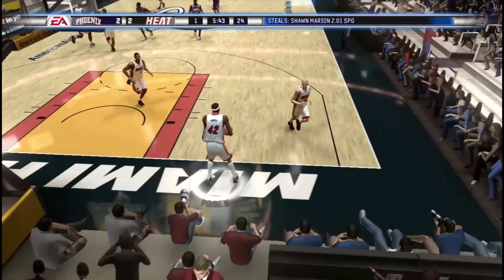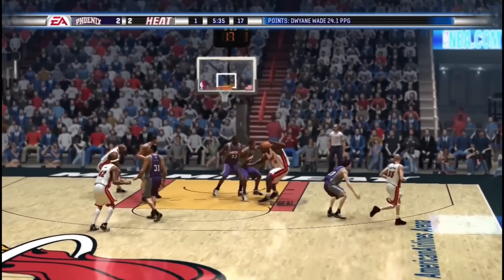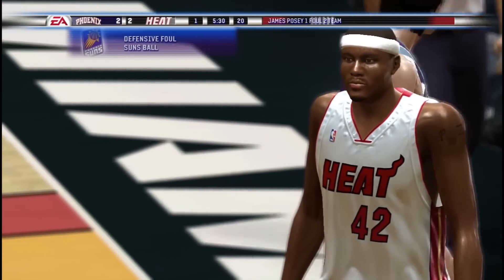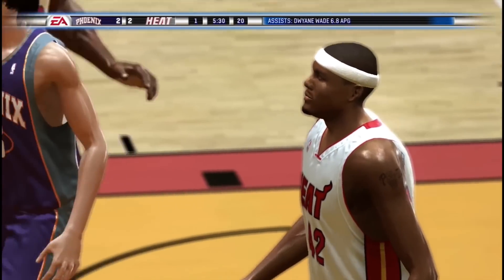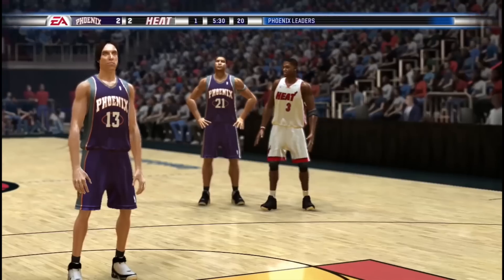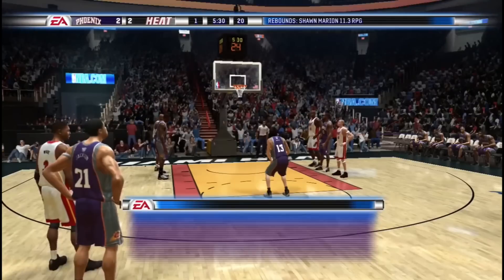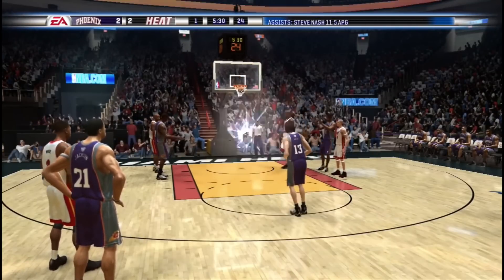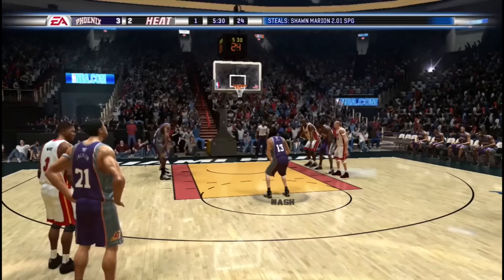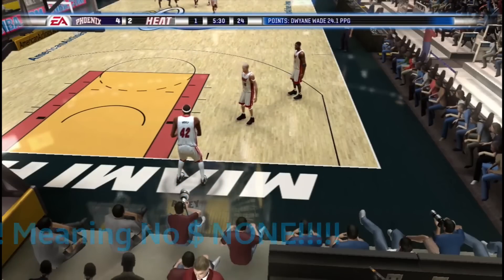Now, the face scan — the likeness. You'll be able to bring your player in. It's going to be a mobile app with scanning tech available in the NBA Live Companion App, which quickly and easily scans your face to upload it into the game. This app will be available for free — download it on your mobile device starting September 8th. I'll put everything in the description so you know exactly what it entails. You can get prepared for September 15th when the Live Pro-Am goes live. It's available for all players to play for free.